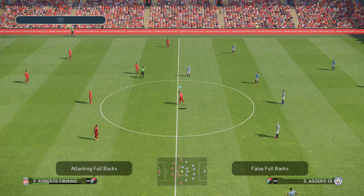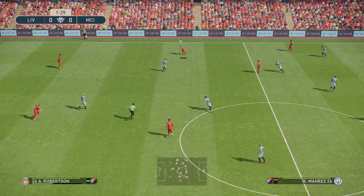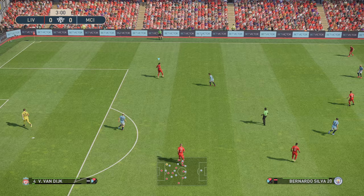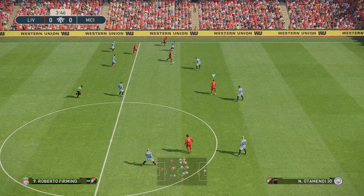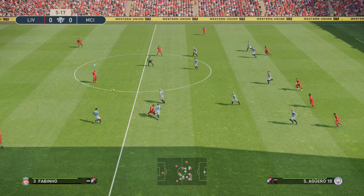So just a normal kickoff, just passing it out. I always tend to go backwards at the start just so we pull the opposition out of their place almost. You can see Man City pressing - it's just a case of drawing them out, which leaves spaces in the midfield. This is a normal pass whilst holding the player select button to set players on runs, like my right winger there.